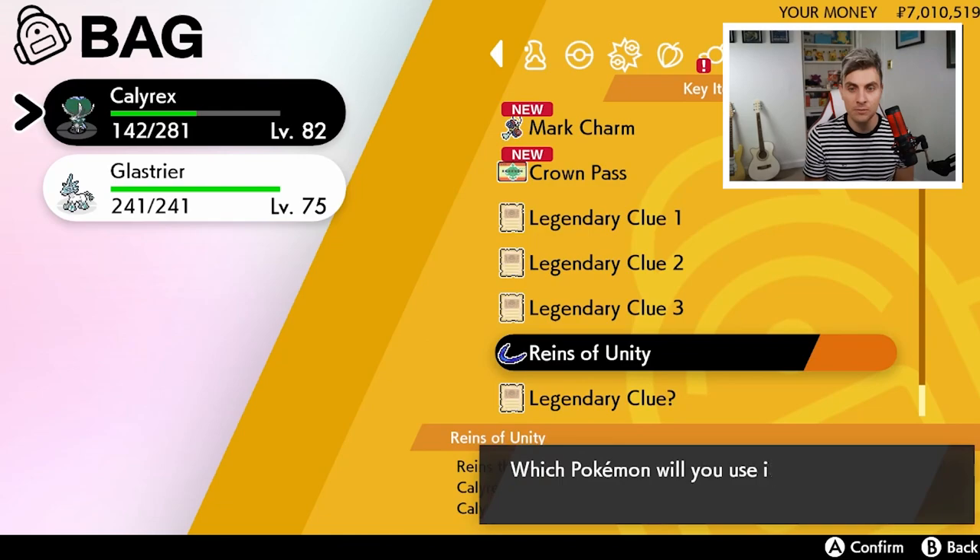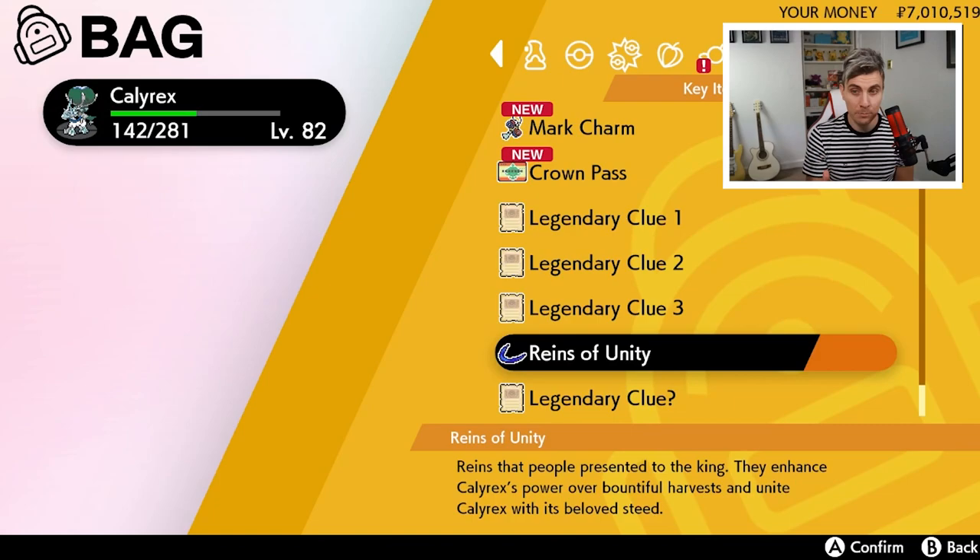Now to turn them back, it is the same process. You're going to go back into your bag, use the Reins of Unity, and then use it on Calyrex and Glastrier — you have to select both of them — and it will fuse them back together.